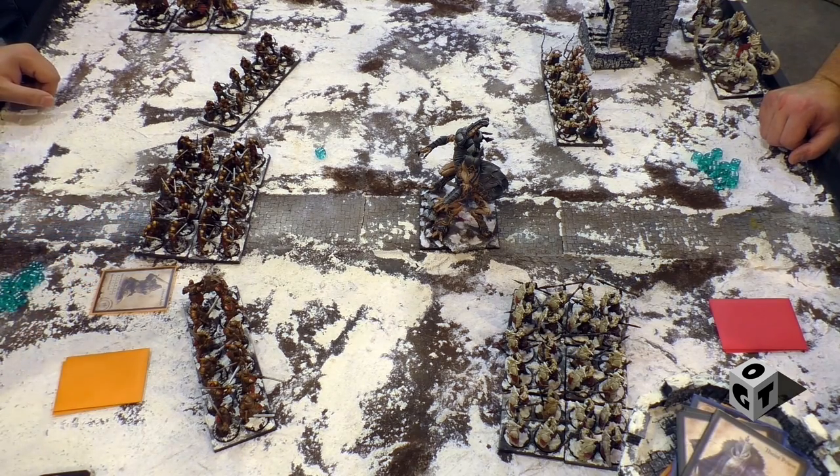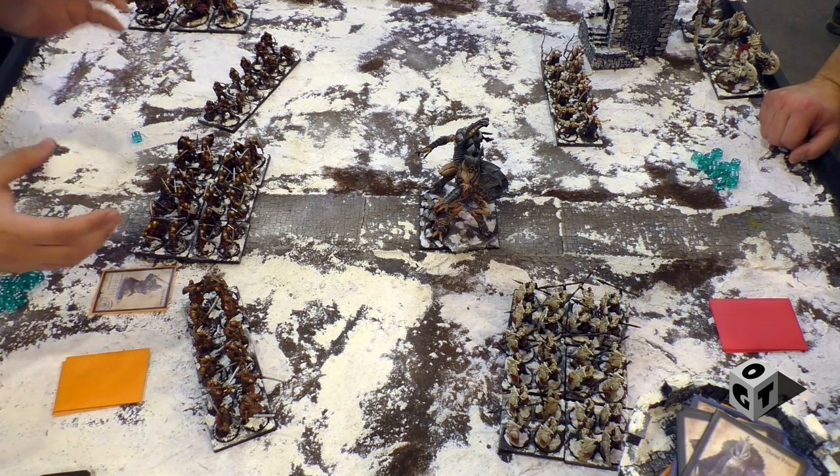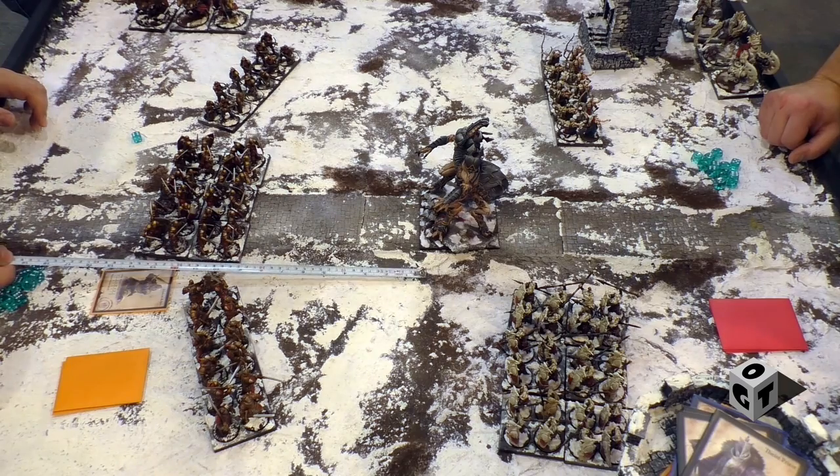Every time I activate, I get two actions. My strategy here would be to try and charge the Abomination. To do that, you can pre-measure at any point. That's nine inches.